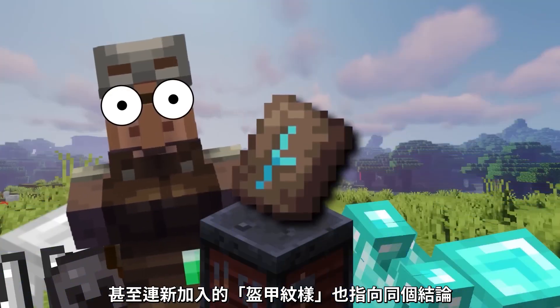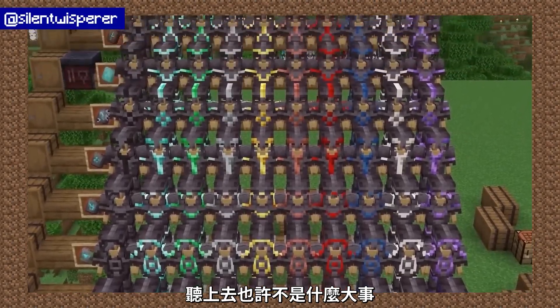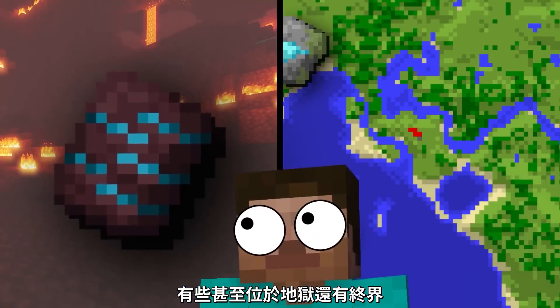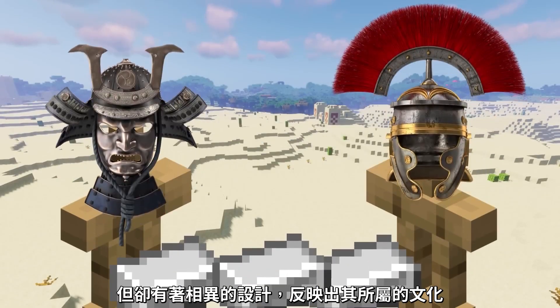Even the new addition of armor trims seems to point in this direction. These items allow players to add decorative enhancements to their armor, and when you consider that they're spread all across the Minecraft world — including some in the Nether and some in the End — you start to reflect what we see in the real world: different tribes with armor made of similar materials but all with different designs that reflect their local culture.